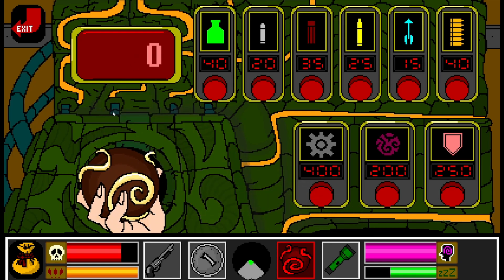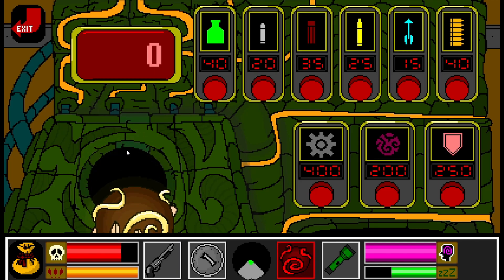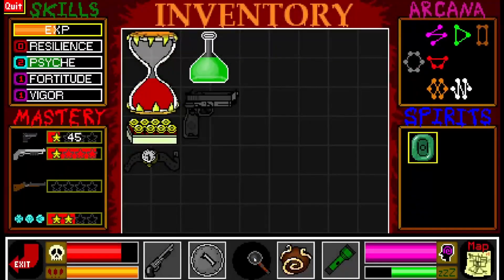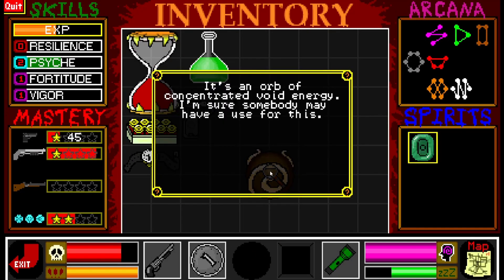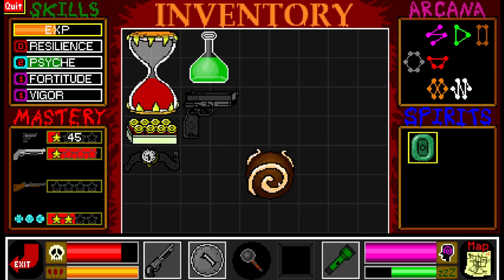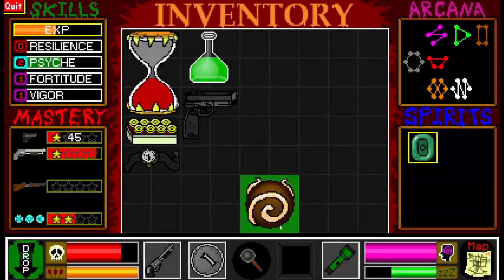Oh, never mind. I can't... How do I make it get consumed? Drop item... I don't want to... What does it say specifically? Because I'm sure somebody may have a use for this. Can I, like, give it to my buddy?